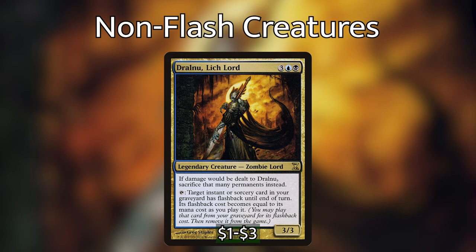And then Drelnoch, Lich Lord — it's a legendary creature Zombie Lord. If it would be dealt damage, we sacrifice that many permanents instead. But the relevant part is we can tap it to give target instant or sorcery card in our graveyard flashback until end of turn, with its flashback cost equal to the mana cost. This is a really powerful effect — the mana is a little steep, but getting double use out of our instants and sorceries is worth it. It has extra synergy with our commander: when she puts a card into our graveyard and we wish we had both, Drelnoch lets us get use out of both.